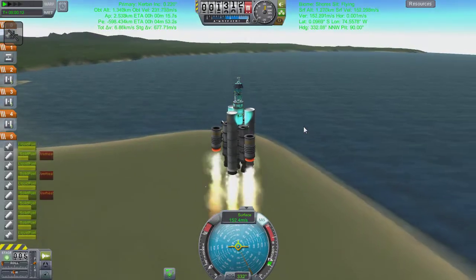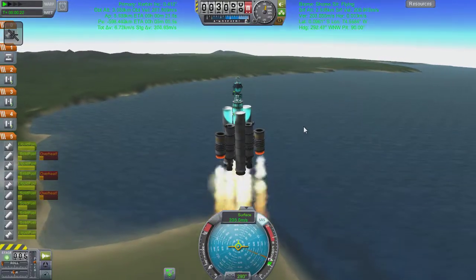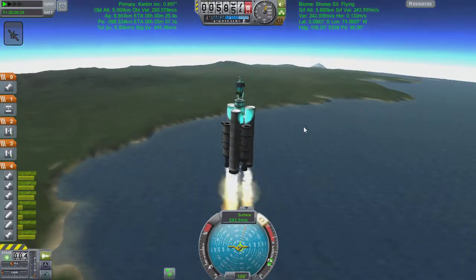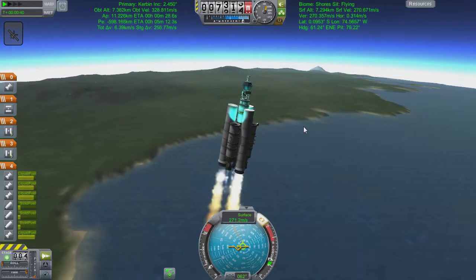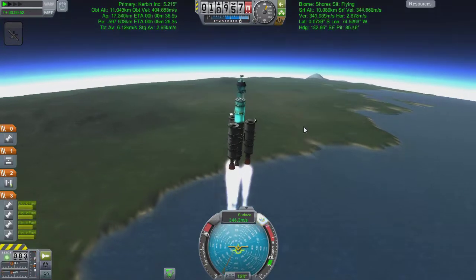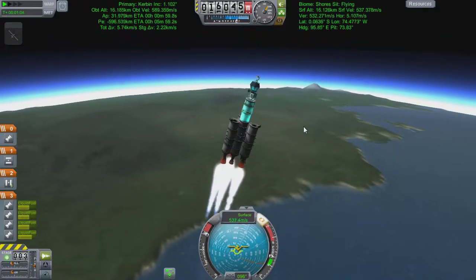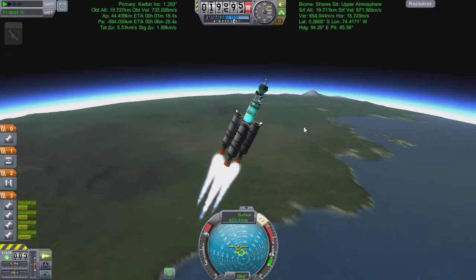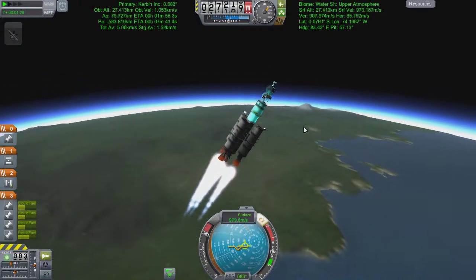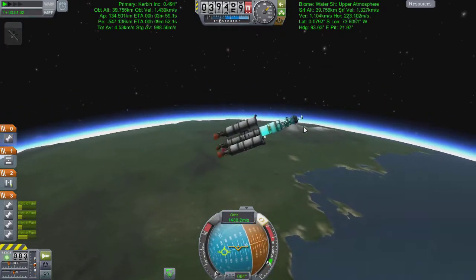You'll notice the double sets of solid boosters - they should hopefully kick me up far enough. This is just a satellite; it doesn't weigh anywhere near as much as a Kerbal and all his life support stuff. Stage one and two happened without any hitches - they're solid fuel boosters released at different times, so technically it is stage one and two. We pull ourselves over for a gravity turn, trying to keep basically equatorial because I don't know where Minmus is in its orbit right now.